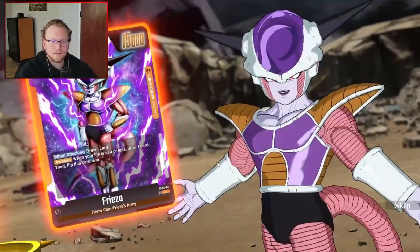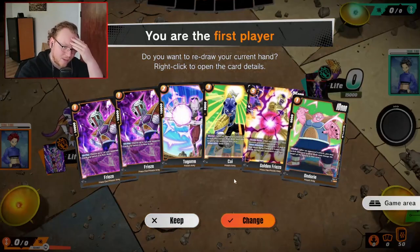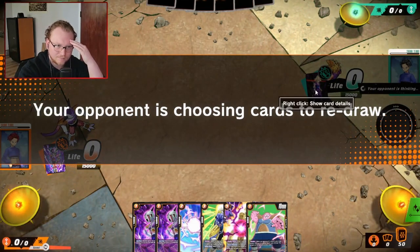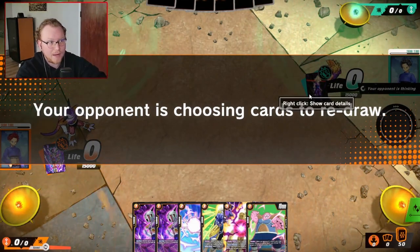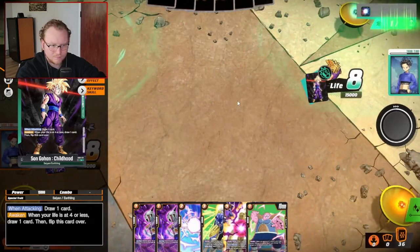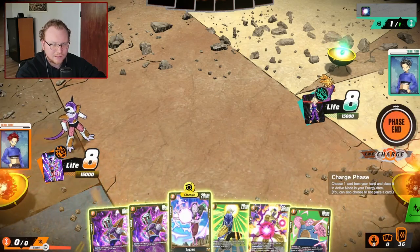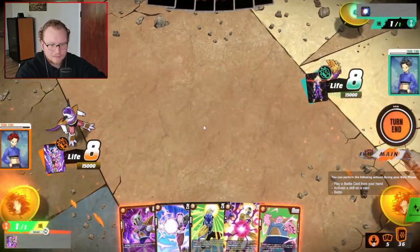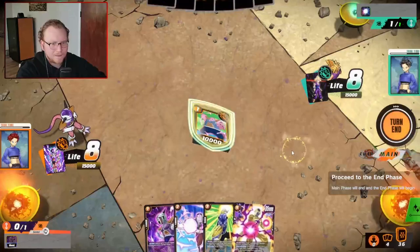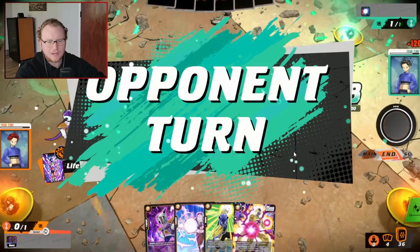How does he have Gohan? All right, we're just pay-to-winning over here. I'm not even gonna pretend that's not pay to win — he full on probably bought as many packs as possible for a beta. It hasn't even come out yet, man. Do you even know if you're gonna keep those cards? I should probably look into that, because if not this is about to get really awkward. Charge, and then sure, we'll place a blocker.